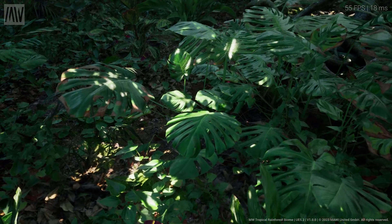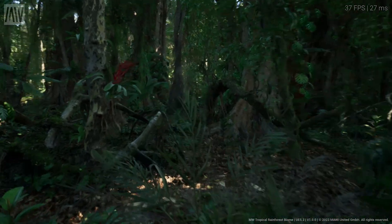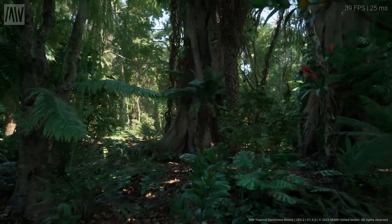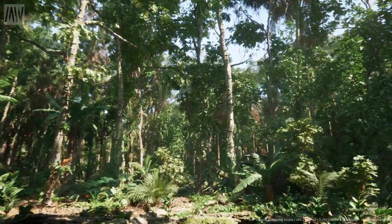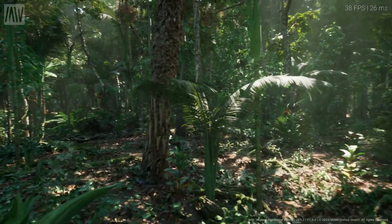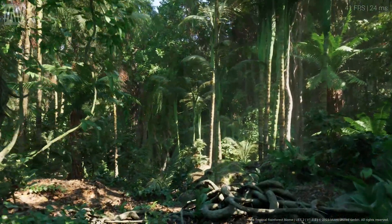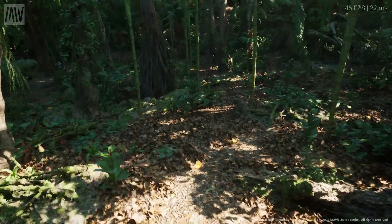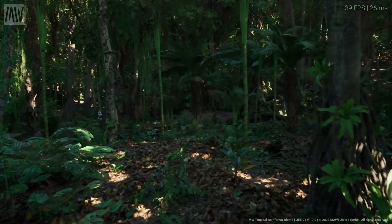A big deal that you might not notice is that you can look at all the foliage here — the bushes and trees — and you won't see any pop-in. This is very common in games where a billboard is used for foliage in the distance to save performance, then swapped out with the actual mesh as the player walks closer, which produces a very noticeable pop-in. Here we're using Nanite meshes on everything, so high-poly geometry streams in and out seamlessly without proxy meshes. It also saves developers time since they don't need to make a proxy mesh and blend it with the normal mesh.